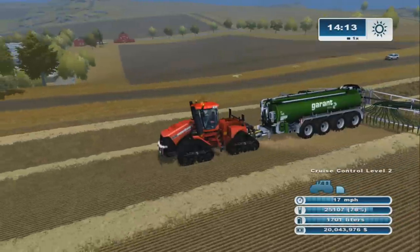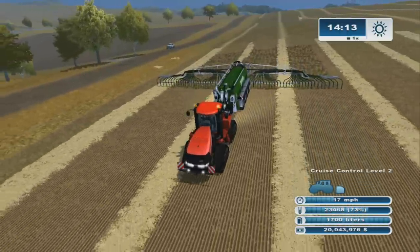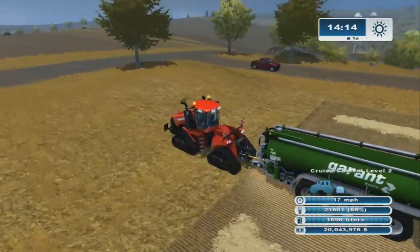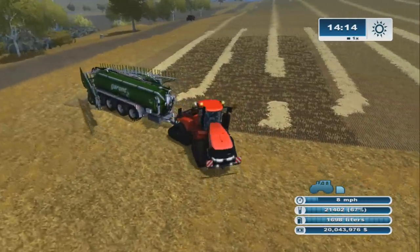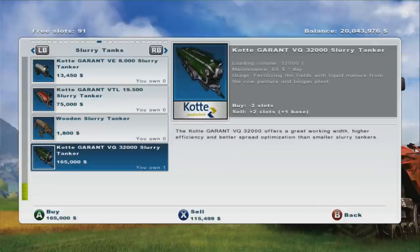I don't know that you really need the quad track — the Ursus would probably pull it, but that would look dumb. You probably need something bigger than a Schluter or the small Deutz. Maybe a Case Magnum or the big Deutz or big Schluter. So you used about 10,000 to 12,000 liters to cover the field, and I'm only at 67% — I could go about half the field again, which is a lot better than the in-game one.